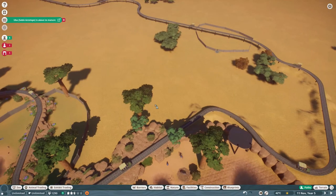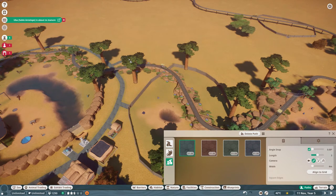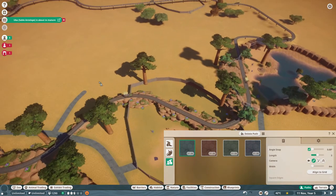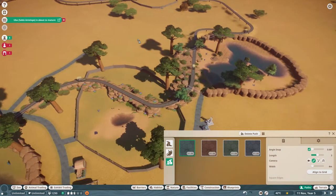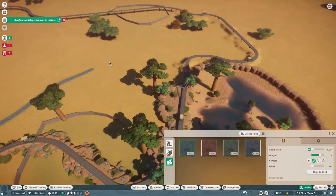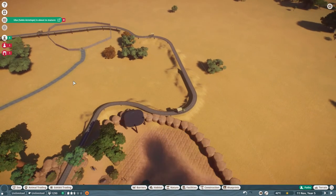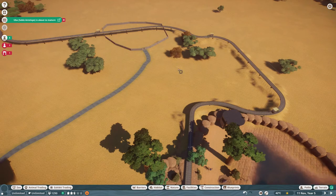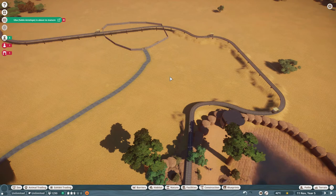Hello everyone and welcome back to Planet Zoo. We are working in our safari zoo again today — we are going to be building a hyena habitat. This is my first hyena habitat I've built, so I was pretty excited for it.